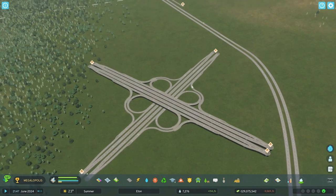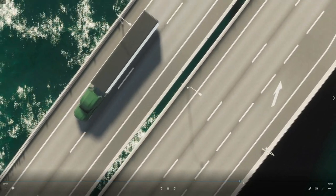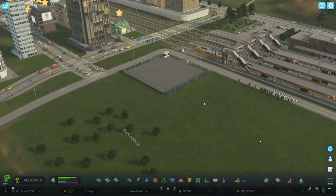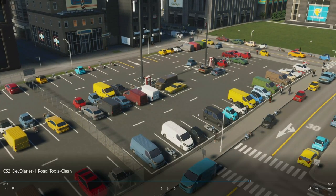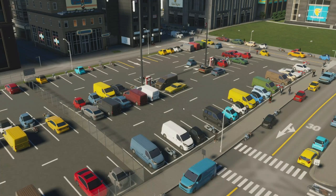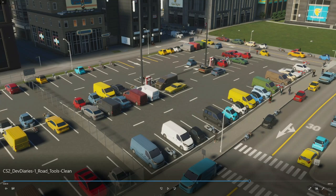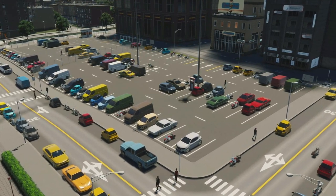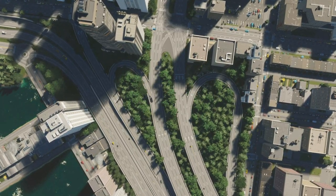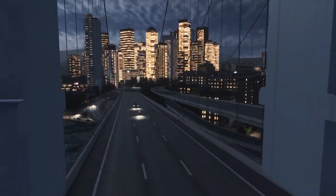That was almost the end of the road tools insight — but wait, we're getting into parking lots! There's even an electric vehicle charging station. What they mention in this insight video is they needed a place for people to park downtown, since it's not realistic for people to just park on the roads. Parking lots are a major, major feature in City Skylines 2.